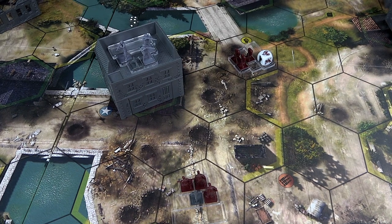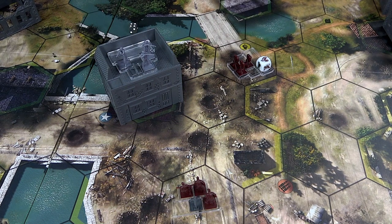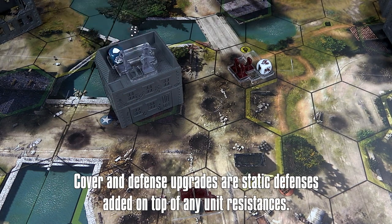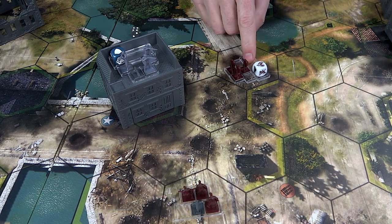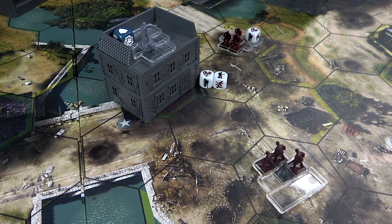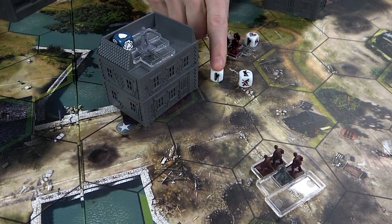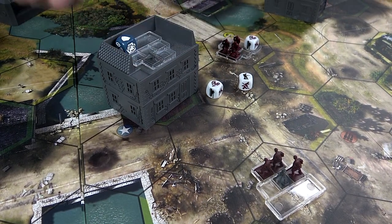Regular infantry and machine gun squads can enter buildings to gain two defense dice, which are added to any other defense rolls they have. Some units are able to purchase a special defense upgrade, which will add a single defense die to all of their defenses. Flame damage is special because it cannot be defended against. In this example, the wounded infantry inside the building would receive three defense rolls — two from being in the building and one from their defense upgrade — but it doesn't matter because the flame damage cuts right through and the MG team only has one health left.